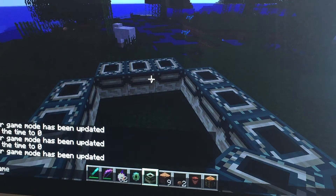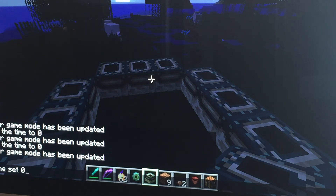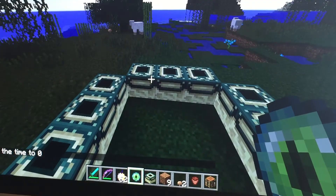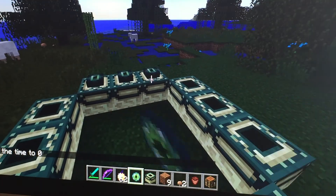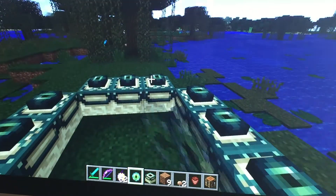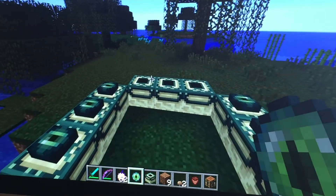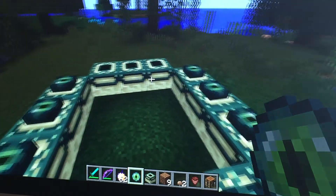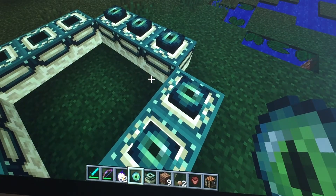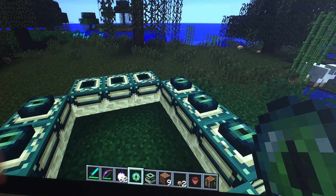We're just going to quickly go into game mode. I'm typing in the totally wrong thing — 'time set zero'. There we go, thank goodness. Let's keep on doing this and go ahead and place all the ender eyes in there. You get ender eyes from killing endermen. You find the End portal in a structure called a stronghold, and you cannot craft these blocks yourself.